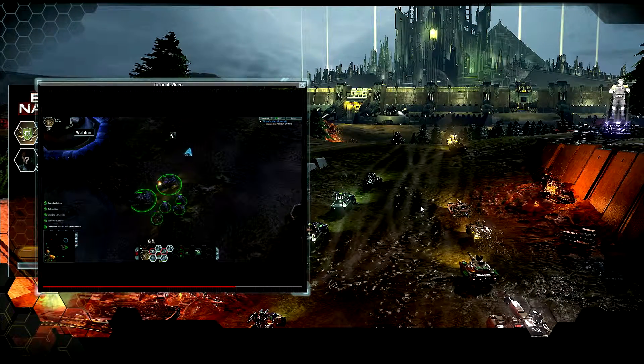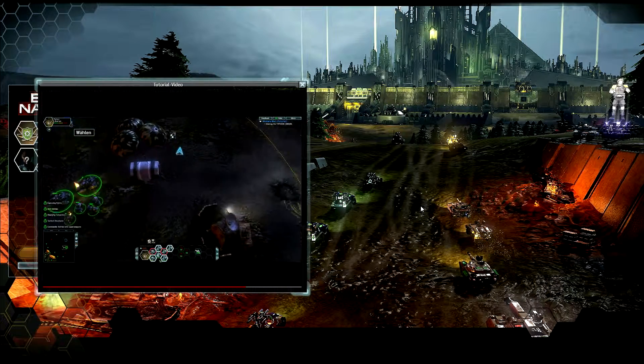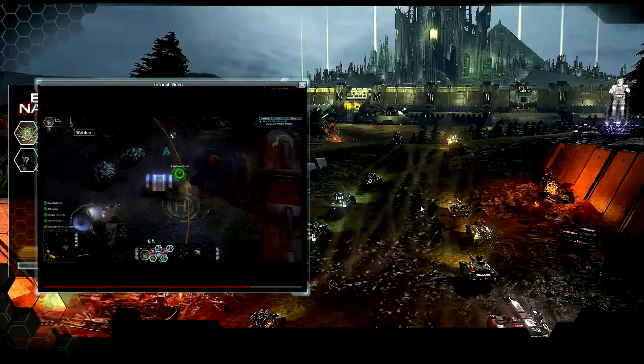When a unit is destroyed in battle, you'll notice that they turn red within the loadout tray. To reinforce, click the unit in the loadout tray and it will be dropped off at your currently selected landing zone. Units will cost different amounts of tactical resources to reinforce.